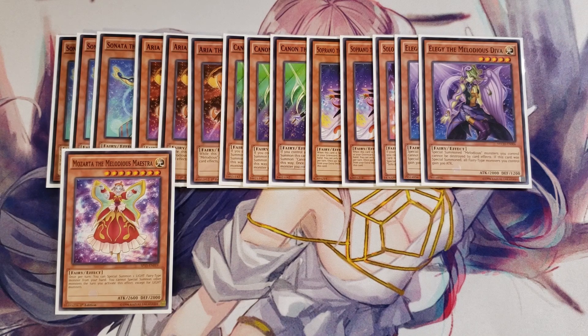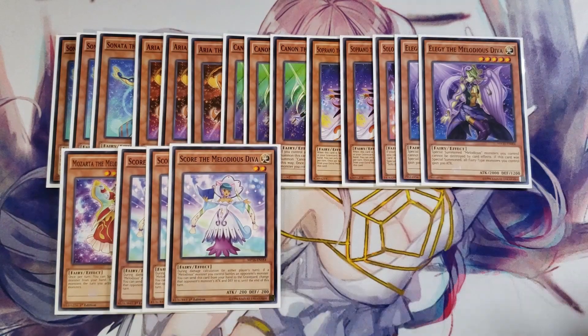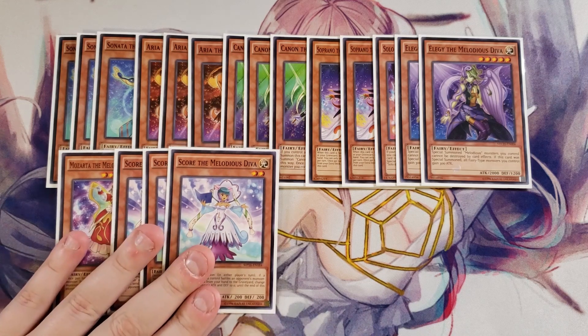We play three copies of Score the Melodious Diva. She's a really good hand trap that has the ability that during damage calculation, if a Melodious monster you control battles an opponent's monster, you can send this card to the graveyard and the opponent's monster's attack and defense become zero, which helps you just OTK your opponent.